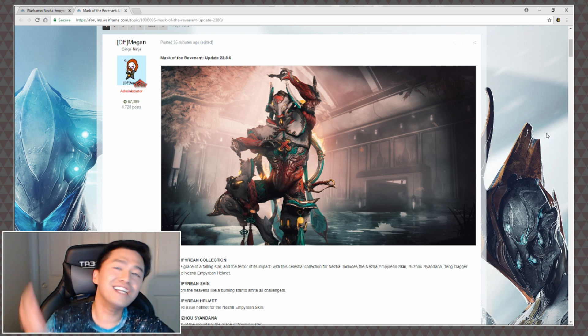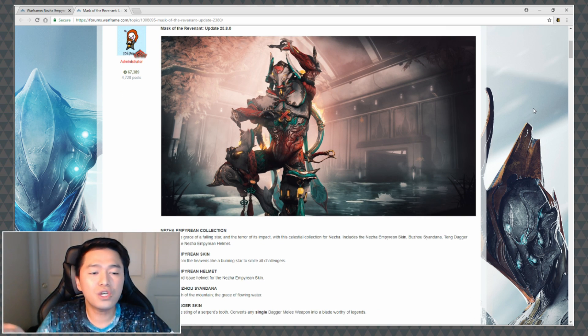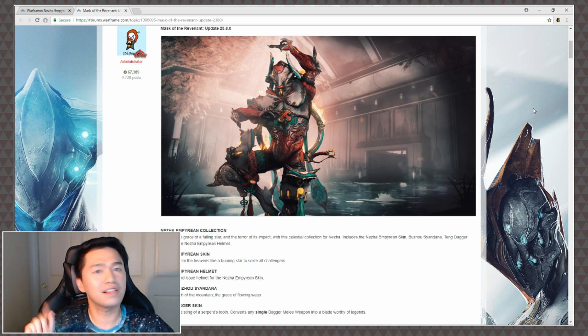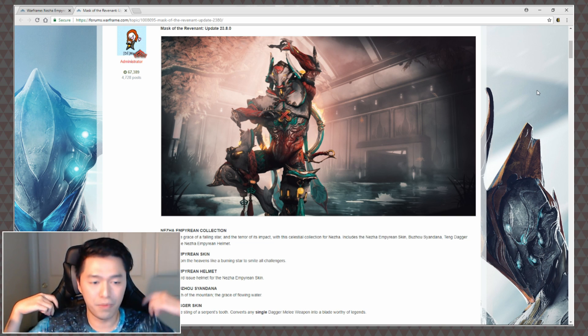This one contains Nezha Revisited and the new Nezha Empyrean Collection, and I have to say it fucking looks good. I believe — I'm not 100% sure — that this was all Skyrim's work, but holy fuck, once we get in game to take a look at that skin you can tell he busted his butt for all of the details. He did amazingly. The Nezha Empyrean Collection embodies the grace of a falling star and the terror of its impact. It includes the Nezha Empyrean skin, the Boozhao Syandana, the Tang dagger skin, and the Nezha Empyrean helmet.